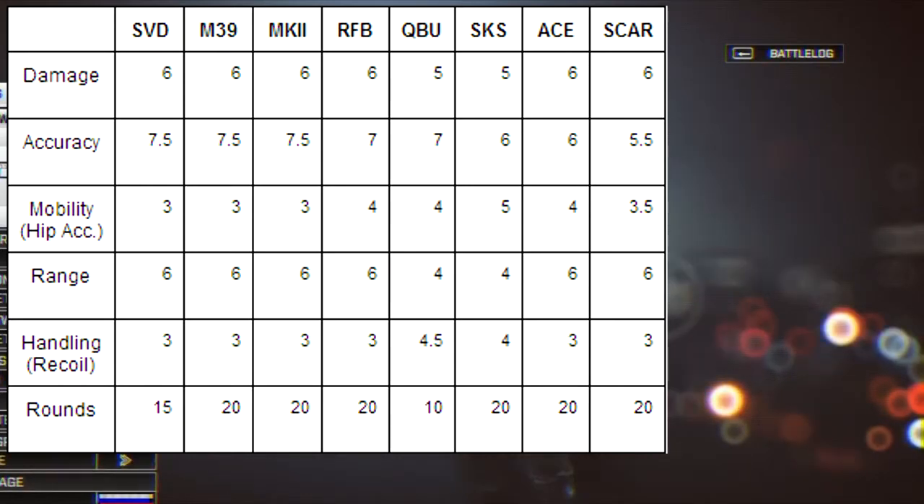Moving on to the stats themselves. You can see on the screen there are two graphics on display. The background image is just the weapon selection screen, nothing fancy about that. The white document is something I made to compare all of the stats side by side. These are not my opinions and they are not made up numbers — they are taken directly from the DICE numbers. If a bar was halfway in the middle, that's going to be 5 out of 10. If it was just one click past that, it was likely 6 out of 10. I gave a few .5s here and there, but for the most part I think these are very, very accurate.